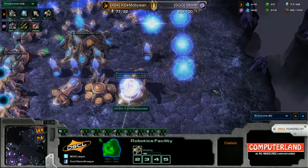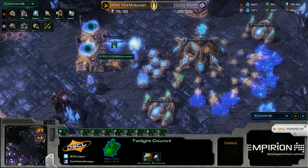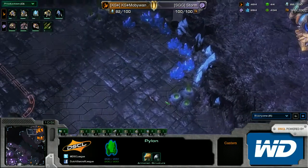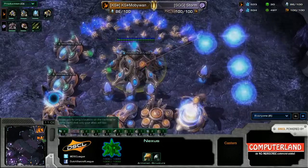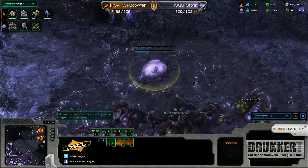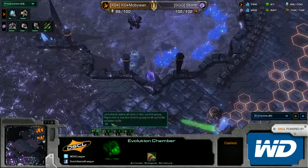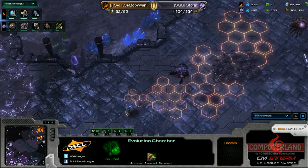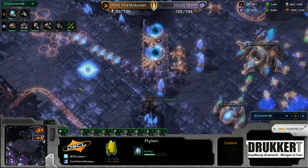If he had not lost those three DTs he would have been in a fantastic spot. Switching into immortal production, and actually not getting that plus two — instead getting more gates. We still don't have any blink or charge on the way, which would be the natural transition into chargelot/archon with plus two or three and a very quick follow-up push. MobiWan seems to be doing absolutely nothing, not even taking his third base. He's going up to eight gates. I wouldn't be too surprised if he starts moving out after the second immortal.